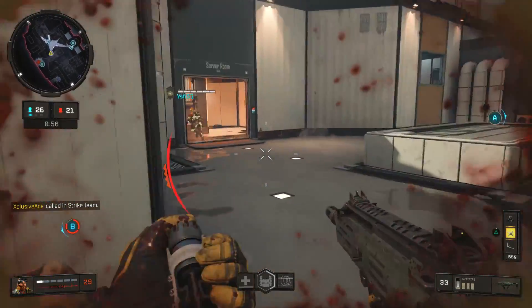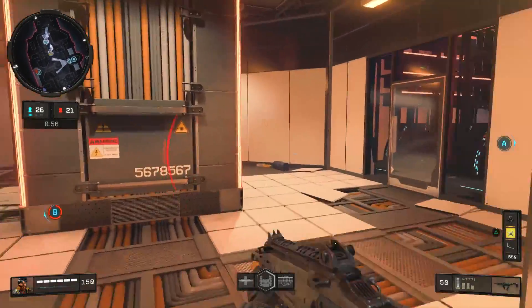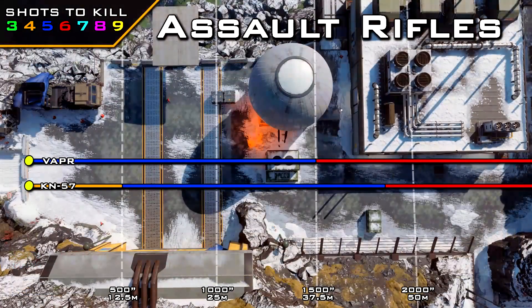Let's start it off with the assault rifles. With the assault rifles, we can only use a suppressor on the Vapor as well as the KN57. With the Vapor, we get a standard five-shot kill range of 37.5 meters, whereas the KN57 has a four-shot kill range that goes out to 12.5 meters, and then a five-shot kill range that stretches right around the 45-meter mark.